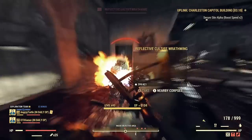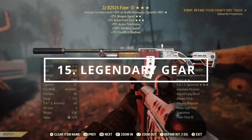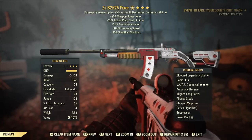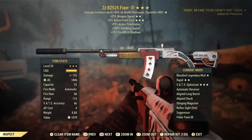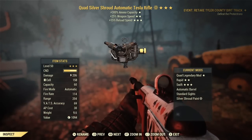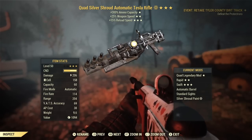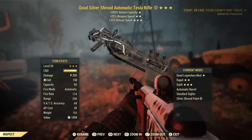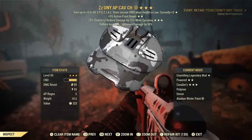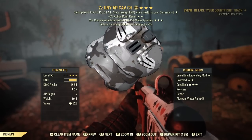In Fallout 76, if you want to make your character truly powerful you need to utilise legendary gear — whether that be weapons, armour, or power armour — as all of these play a role in how powerful or resistant you are. For weapons, keep an eye out for bloodied, anti-armour, two-shot, or quad legendary effects as these are some of the most popular and best you can get, and you might even be able to sell them for a decent amount of caps. Armour-wise, Unyielding, Bolstering, and Vanguard are great options depending on your build and playstyle, but there are many different variants depending on what you want.